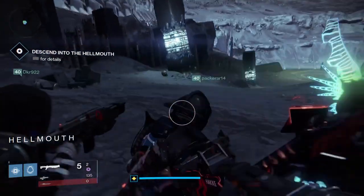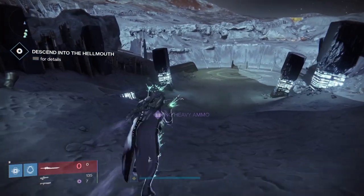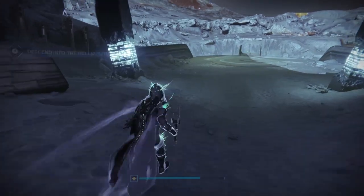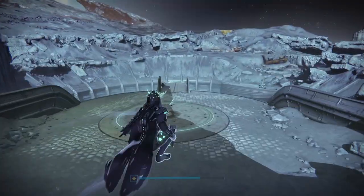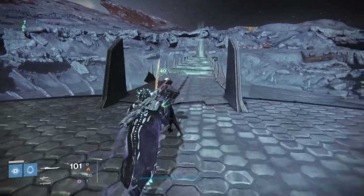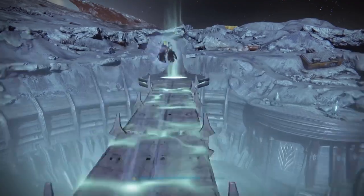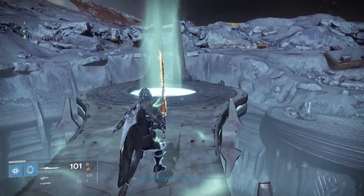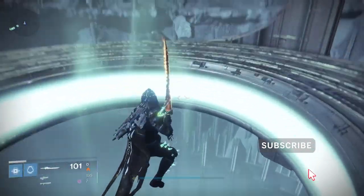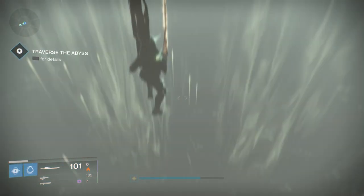First off in Destiny 1, you go to an area in the Hellmount and basically stay on a plate and kill some adds to allow a bridge to show up. This bridge is the entrance for the raid encounter. Because of the shortness and some of the cheeses in the original Crota, it is possible to solo it — I've done it myself in Destiny 1 — but I expect them to make it more difficult.